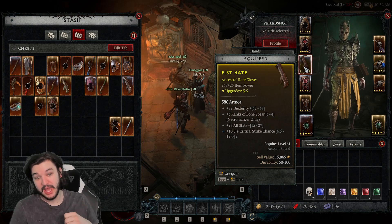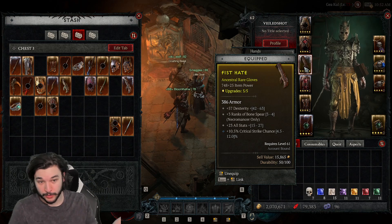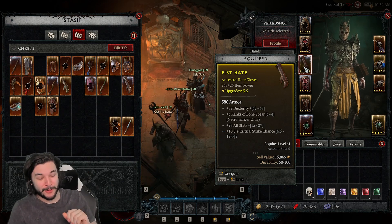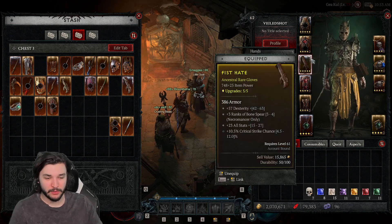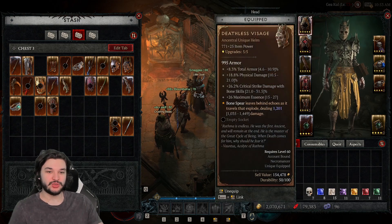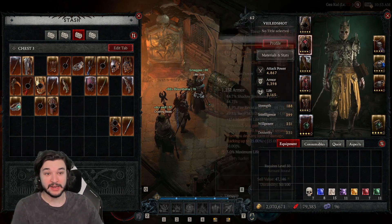The same thing applies to your gloves, rings, etc. Here are my gloves — I recently got an ancestral rare piece that I upgraded to five stars, which has ranks of bone spear and critical strike chance. I re-rolled it before upgrading it to legendary because it's cheaper — I have a full video on that as well. We're getting bonus ranks to bone spear and critical strike chance, which are the most important things for my build, and so now I would be willing to apply a legendary aspect to this ancestral piece. This applies to basically every slot — my helmet I got an ancestral unique version, so I'll go ahead and upgrade it.